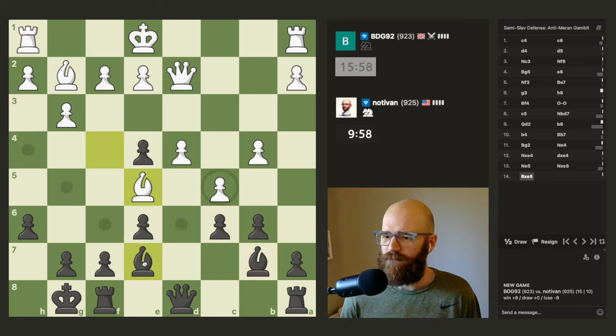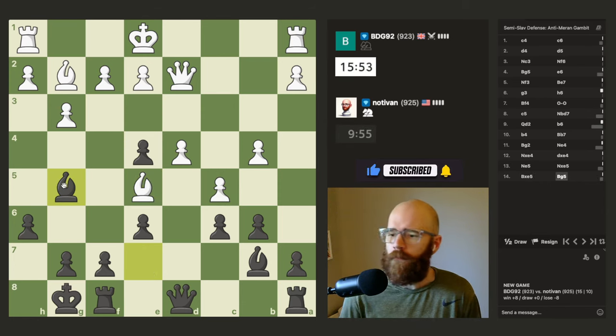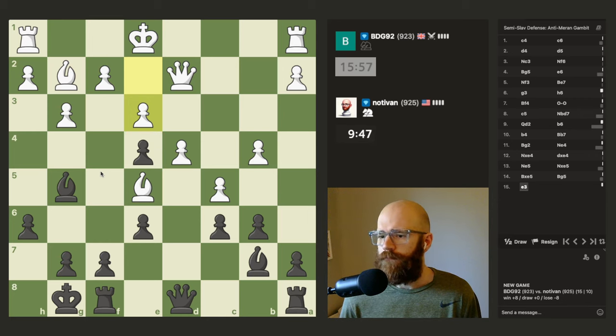I'm losing this pawn here. I could go attack his queen. I think it's a much better position for the dark square bishop, actually. I'll go attack his queen. I'm losing this pawn — a bit rough. I could attack his bishop too, but...